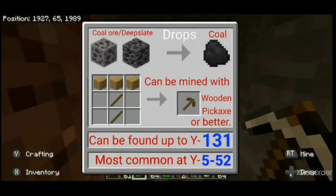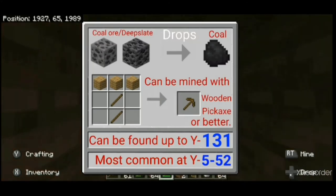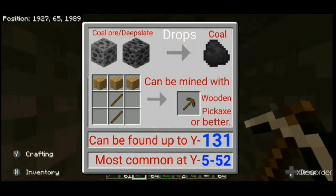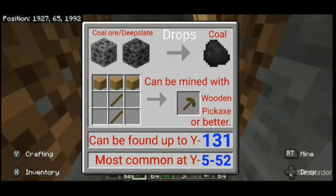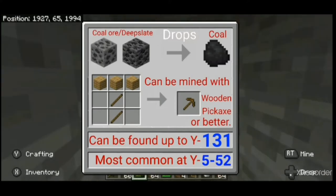First we have coal ore and its deepslate variant. Both will drop coal when mined with a wooden pickaxe or better. Coal can be used to craft torches and be used as fuel for furnaces. Coal ore can generate anywhere up to Y level 131, but is most common between Y5 and Y52. Deepslate coal ore — and all other deepslate ores for that matter — generate only up to Y16.